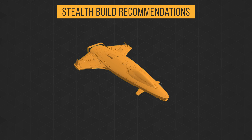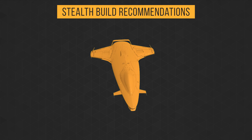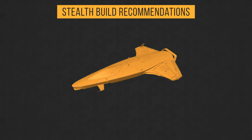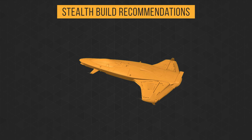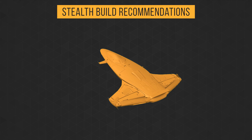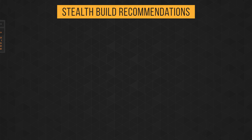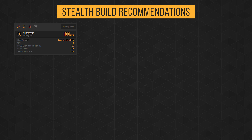Let's talk briefly about stealth. I can recommend stealth for the 100 series, but not for surprise attacks like other ships — instead, to avoid other players who might want to take advantage of a small ship. In fact, if you're using the 135C for its extra cargo space, this would be my go-to build, as coming across the wrong player could cost you valuable Alpha UEC.